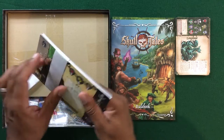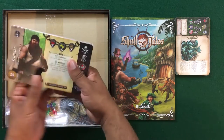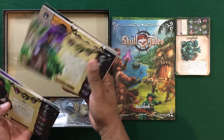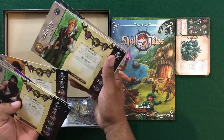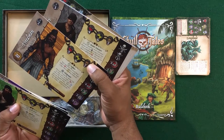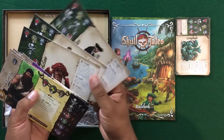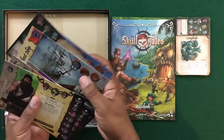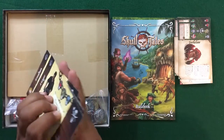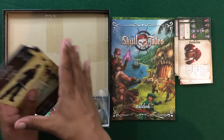Here we've got the character sheets. We've got the different characters: Voodoo Shaman, Sea Dog, Lookout, Witch — I think I know what character Julie's going to play. My stepbrother might play the Cook, Cabin Boy, Captain's Daughter. Also the Freedman, the Avenger, and of course the Black Pirate Roberts. On the back we've got some more monsters — two different types of monsters, events, and ships. On the back of the character sheet we've got all their stats, while the front is more about the character and their special abilities.